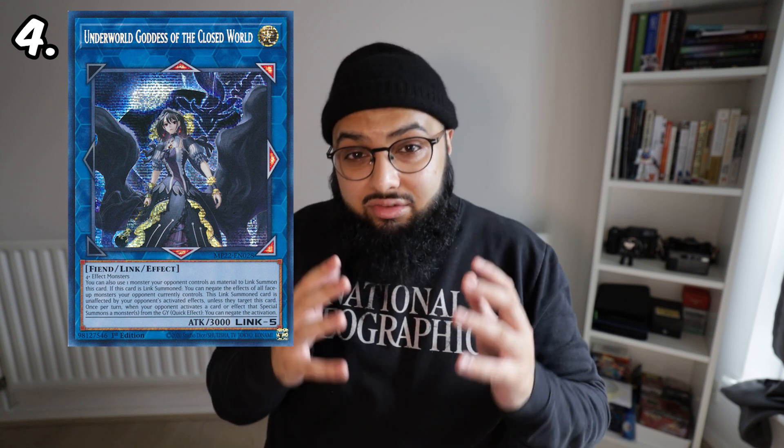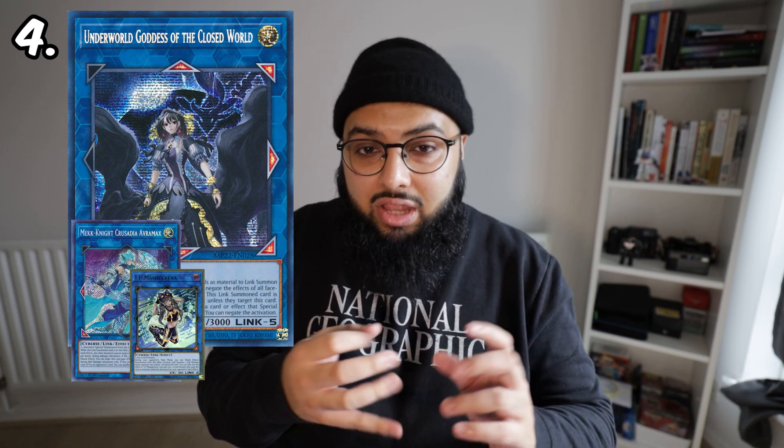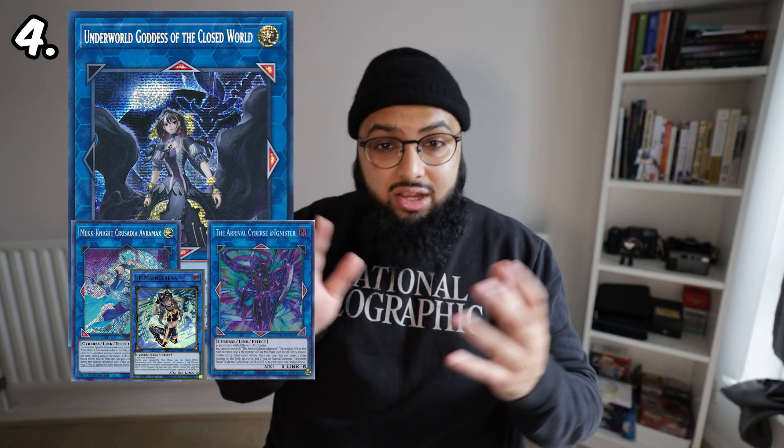Debuting as one of the first Link 5s in the game, Underworld Goddess has a huge reputation for being one of the scariest cards. Sky Strikers were known to use it early on, but now that it's been reprinted I really think every player should own at least one copy, because you never know when you're going to spam a lot of bodies on the board — with IP Masquerena for example — and then easily summon Underworld Goddess on the opponent's turn. As far as what the card does, it's insane: having a card in your extra deck that can out anything in the game means you never have to worry about cards like IP Masquerena, AVRMAX, or Arrival Cyberse Ignis. This card can fuse with the opponent's field using one monster, so if you have an IP setup you can actually activate IP on the opponent's turn, get rid of their monster, and bring out Underworld Goddess.